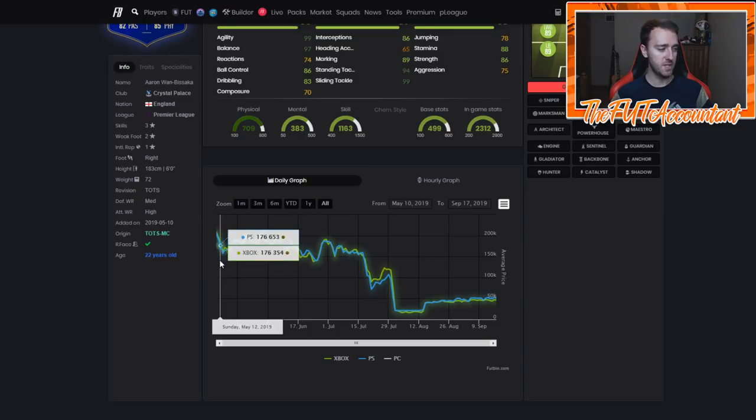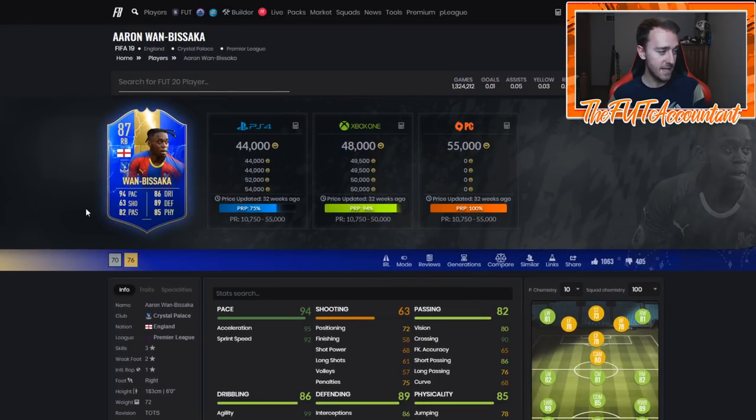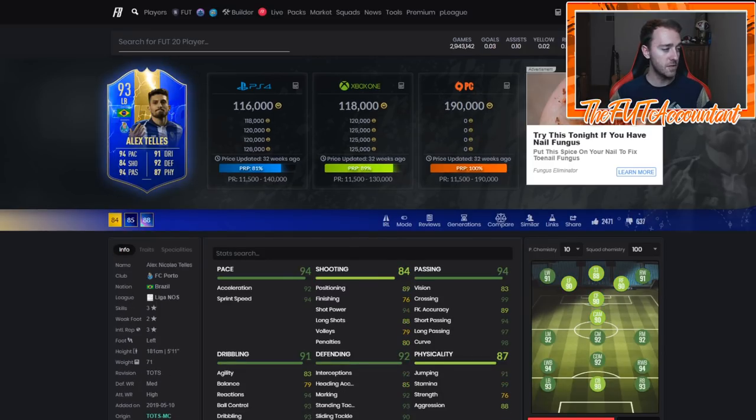Wan-Bissaka was part of most consistent and was his cheapest on Monday as well. He stayed low because people thought he might get included with the Prem squad. When he's not in the Prem squad on Friday, he immediately jumps up 30,000 coins into the weekend and just continues to stay high as a pacey English right back in Team of the Season.